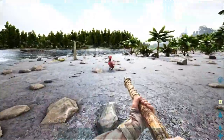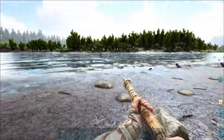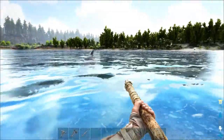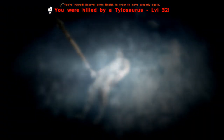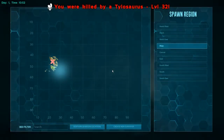If dodos are around, it's a good sign there's nothing hostile nearby because predators tend to go after dodos first. Tylosaurus - okay, nice. It just has a very short aggro range. Well, that didn't last long. Respawn - can I go get my stuff back?